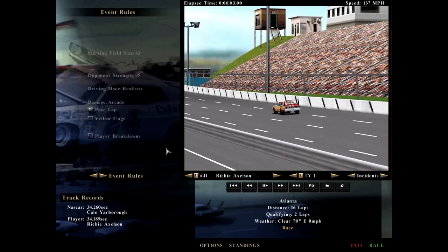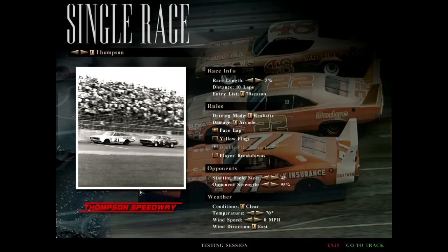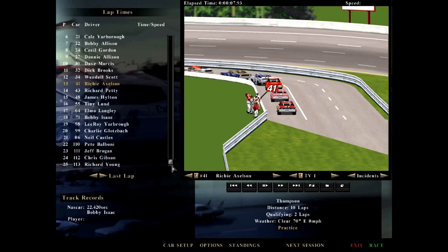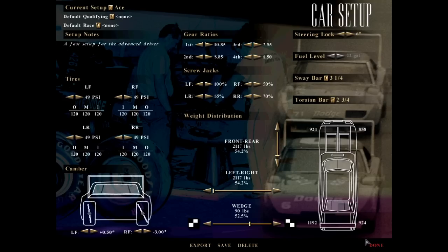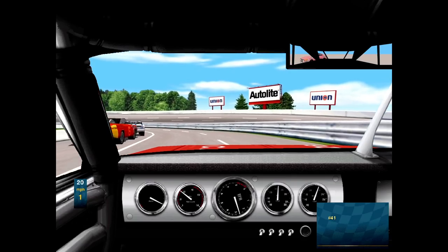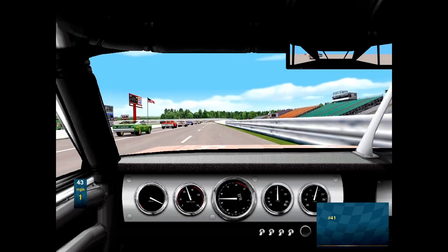Exit out — I want to take a look at another track. I showed you the superspeedway experience with Atlanta, so maybe we'll go short track racing. Let's do Thompson because that's my home circuit, about an hour away from where I live. Come onto the circuit — pretty high banked corners. The Thompson track does not look super far off the Thompson I know. NASCAR modifieds are the big thing that races here. 'Thompson' written on the wall in the back straightaway — very cool to see.